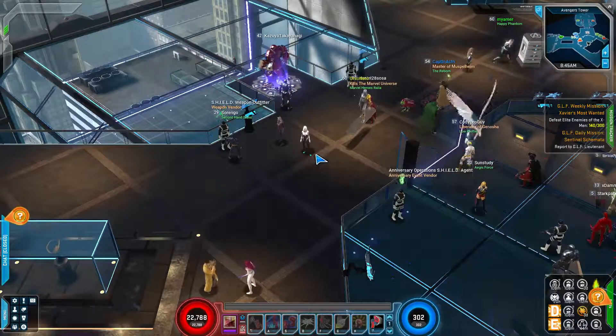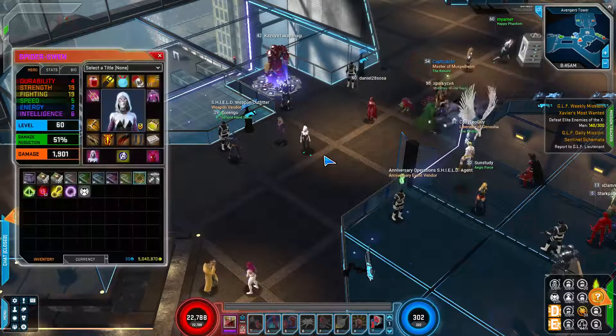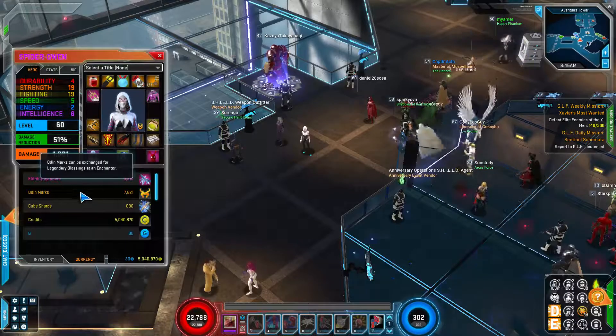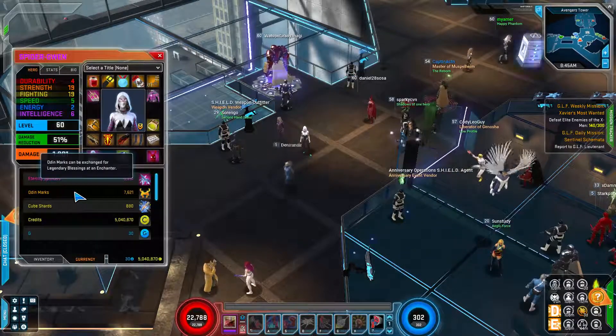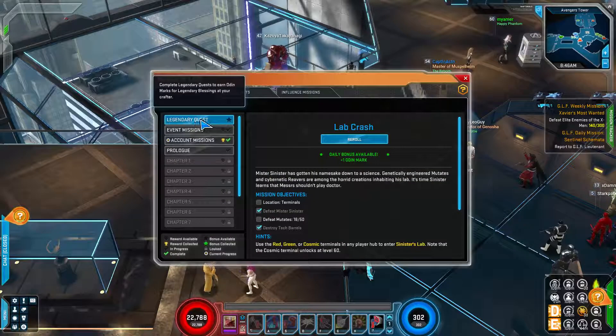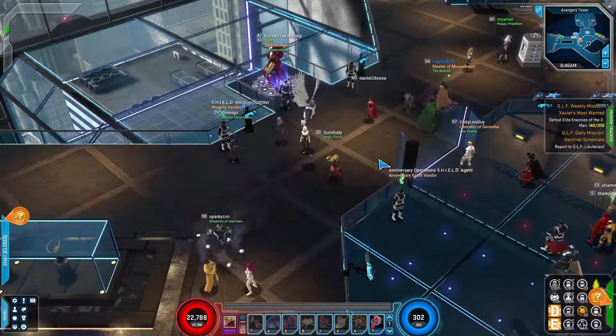Hello everyone, this is Rushlock, and in this video we'll be covering legendary items and blessings. Open up your character sheets, go to the currency tab — the second currency here is Odin marks. Your main source of these will be from your legendary quests. Press L at level 20 to unlock legendary quests, and one of their rewards are Odin marks. They award a variety of amounts depending on each individual mission.